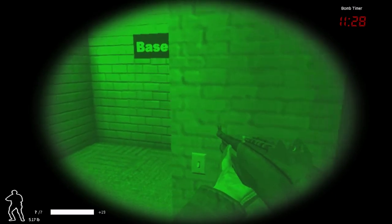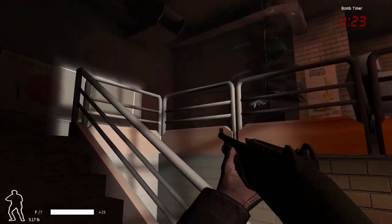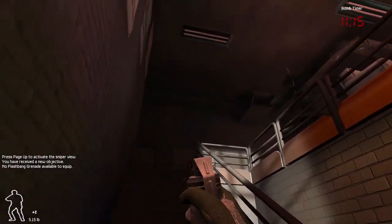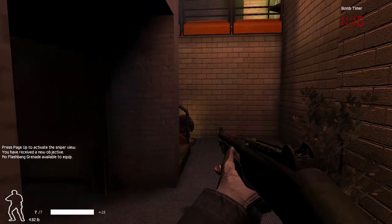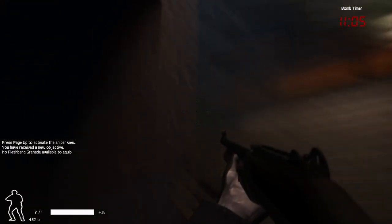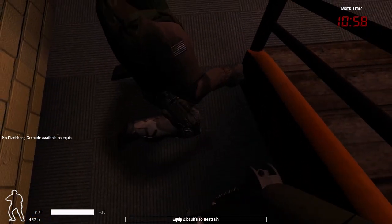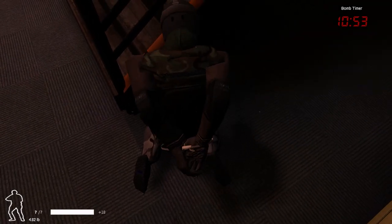I threw on some NVG because honestly it might help more in like a dimly lit area. I still use the flashlight though — NVG sucks. I didn't clear the stairs; I don't play this one a lot, but I still got him so I really don't care. There can be one under the stairs — I've seen one down there before. I forgot I didn't have a gas mask. Restrain him, restrain the suspect — that's my current goal.